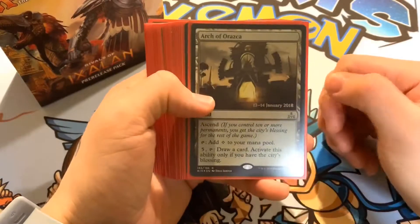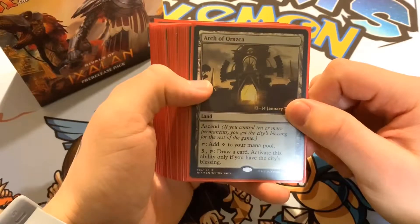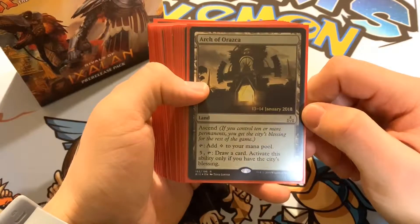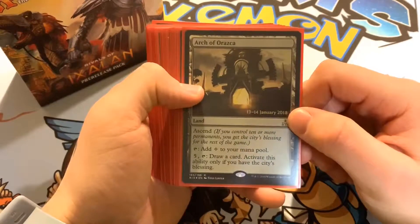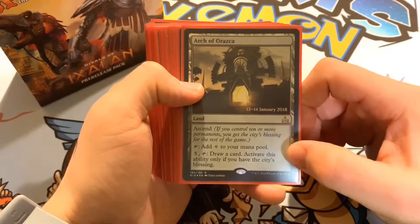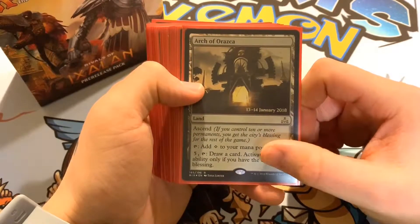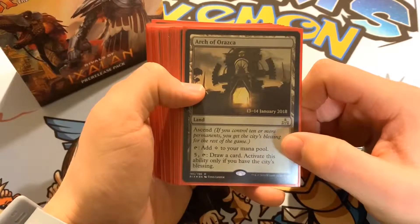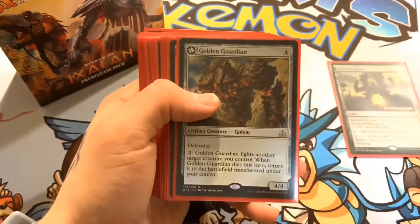We'll start right up with our promo card, which we got: Arc of Orazca. It is a land with the ability of Ascend — if you control 10 or more permanents, you get the city's blessing for the rest of the game. You can tap it to add a colorless to your mana pool, or you can pay five and tap it to draw a card — that ability only activates if you have the city's blessing.